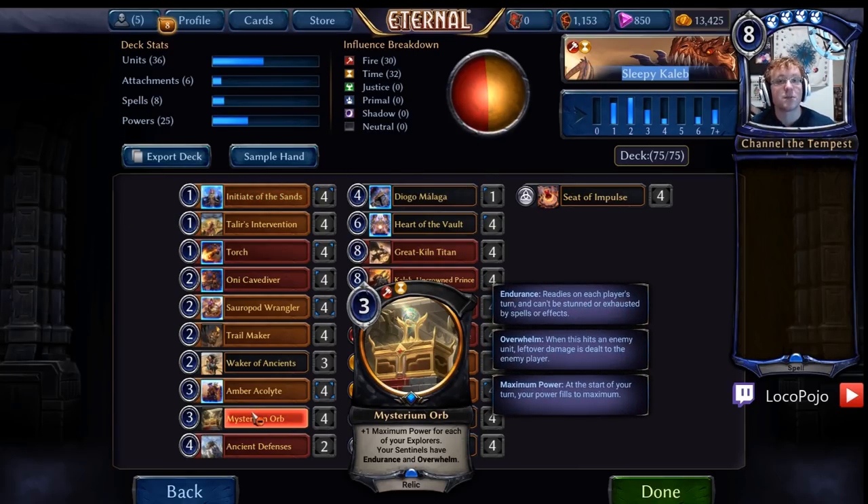The big centerpiece of the deck is Mysterium Orb. With that plus one maximum power for each other explorer, Mysterium Orb will ramp you very quickly from turn three to turn six. You can usually play a Heart of the Vault after you play a Mysterium Orb or after you've played a couple of other cards. One of the things this deck does really well is play Heart of the Vault on four from a variety of different sources. You can go something like Initiative Sands into Sauropod Wrangler and basically just set up a bunch of stuff that way.